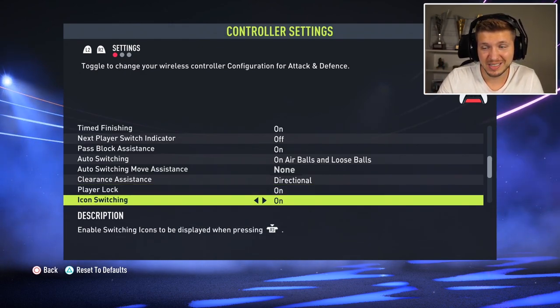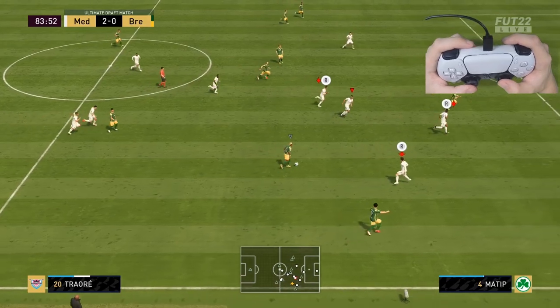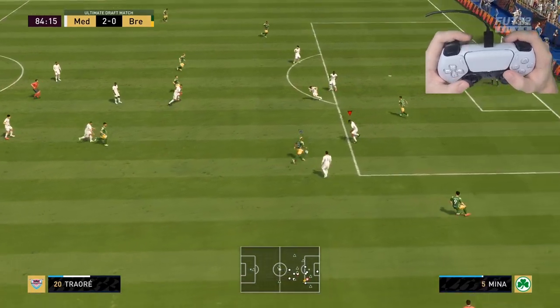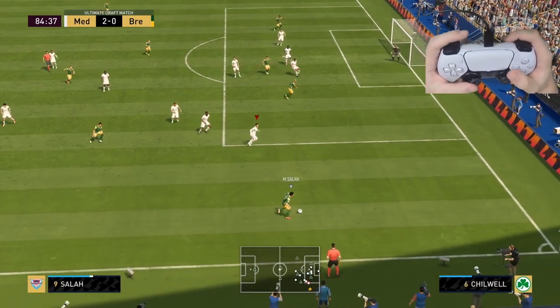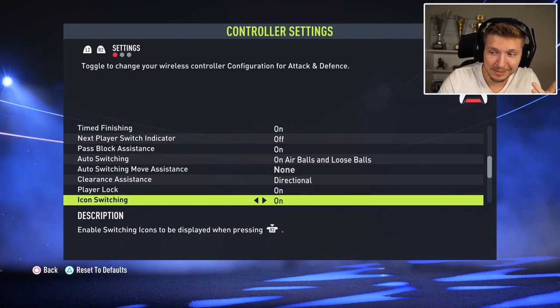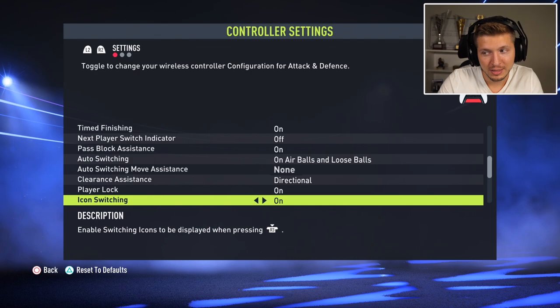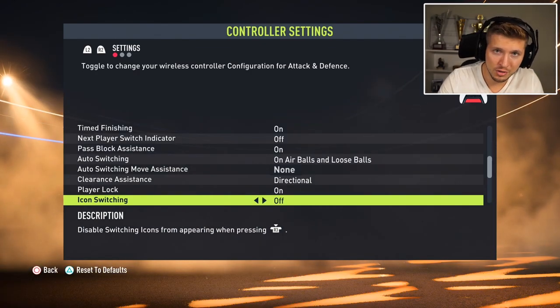Icon Switching is new this year but I think it's confusing and pointless. When you press R3 while defending, you get markers above defenders' heads and can pick a direction to switch to. However, in a very tense game it's hard to find time to read these icons and determine the right player to switch to. It's a nice idea but difficult to implement in a tense game — better to use manual switching and keep this one off to avoid confusion.